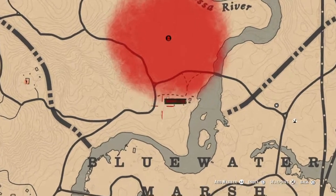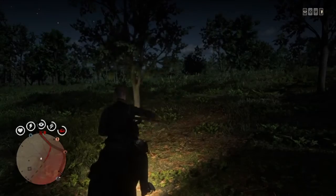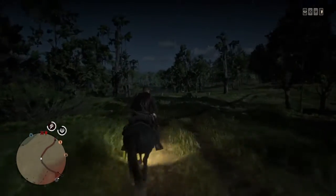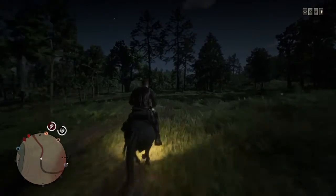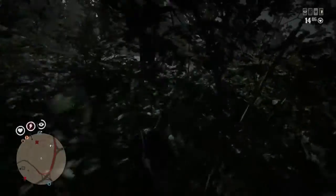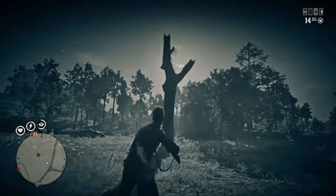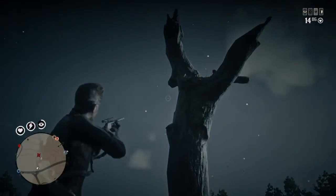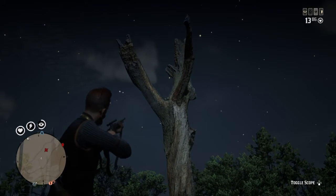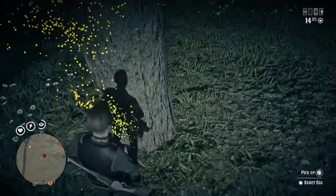For Birdies you will always need a varmint rifle - it's the best option. You can also use small head arrows. We've reached the location right over there. I searched online and you can use small head arrows to knock down those nests. What you do is knock the nest down and the egg will fall, then go grab the egg.